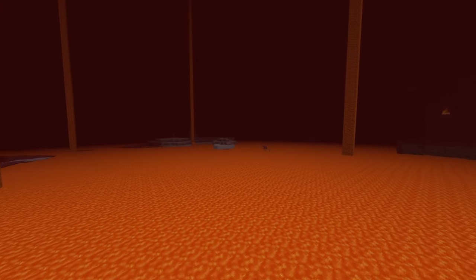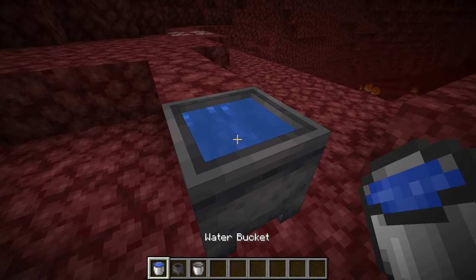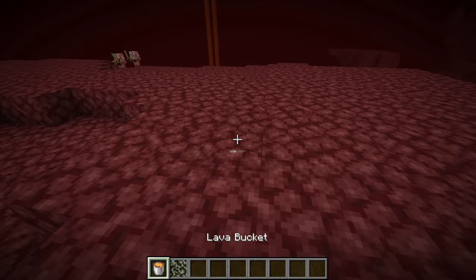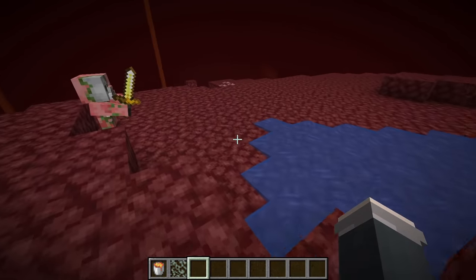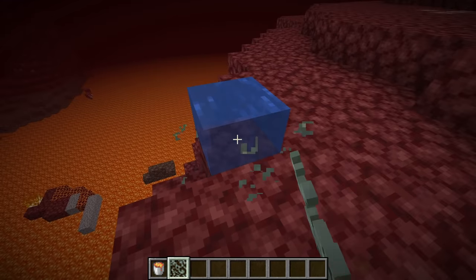Number 12. Lava is the most abundant resource in the Nether and water is the complete opposite. Apart from placing it in a cauldron, there's no other way to get water in the Nether — or is there? Using a glow lichen, if you place down lava and then a glow lichen on top of it, it will actually form water in the Nether. Sadly, this glitch only works in several snapshots and was recently fixed. But if you want to break Minecraft for your friends, this is a good way to do it.